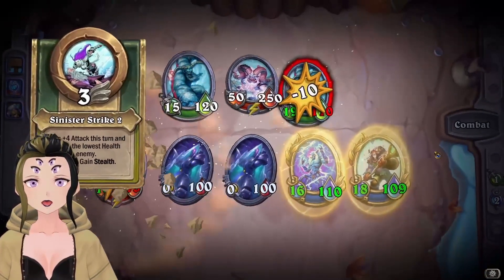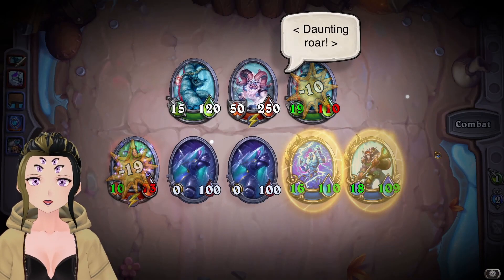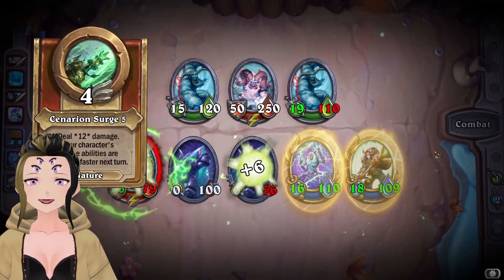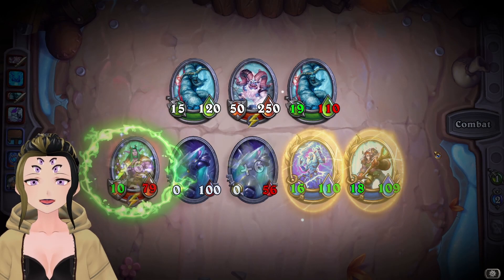I'm just going to swap those around real quick. Might as well use Ice Howl as a way to do 50 damage to the ice blocks on our side.